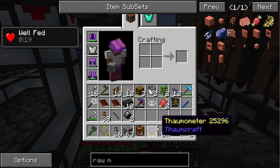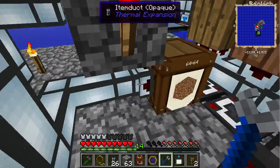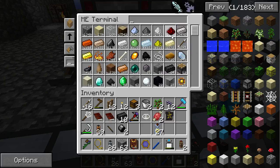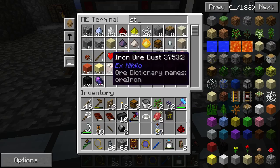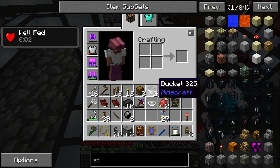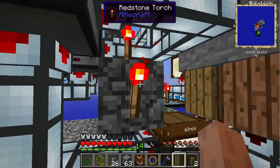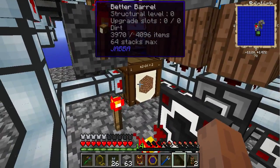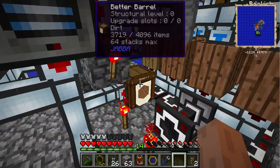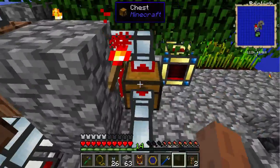So what do we do here — just change the direction. Might need a redstone torch. We don't want a NOT gate again, and yeah, we didn't make a NOT gate. So now we're going to pump out dirt.